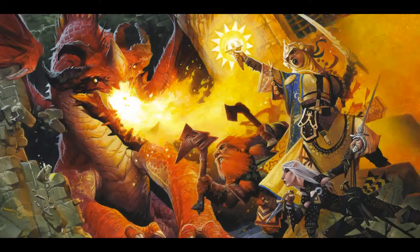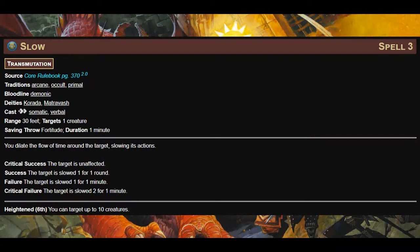For third level, of course we've got to talk about Slow. By now, everybody who has played this game probably knows what Slow does, because it's that good of a spell. This is probably the best debuff spell you can possibly get — what better way is there to stop enemies from attacking you than to deny them actions in the first place? Heighten this spell to sixth level and you can target up to ten creatures. Plus this spell doesn't even have the incapacitation trait, which means it's equally effective on almost all enemies. This is one you should pick up even if you're not a primal caster.